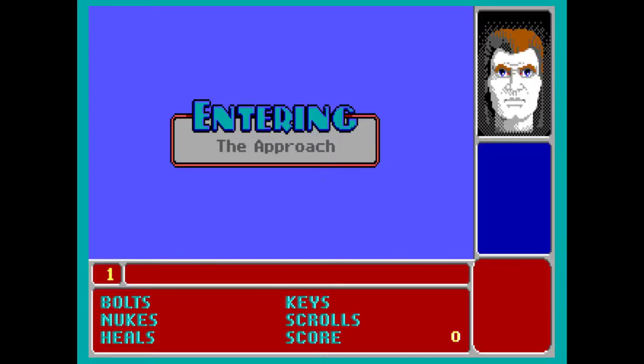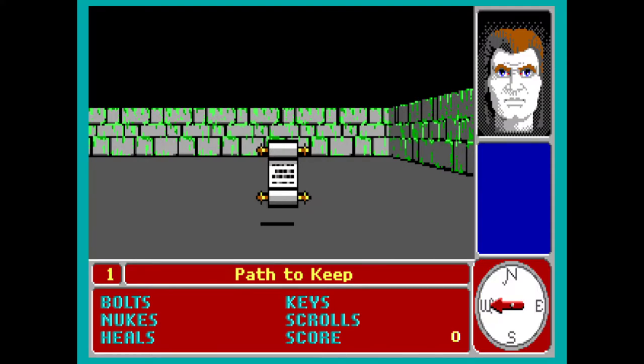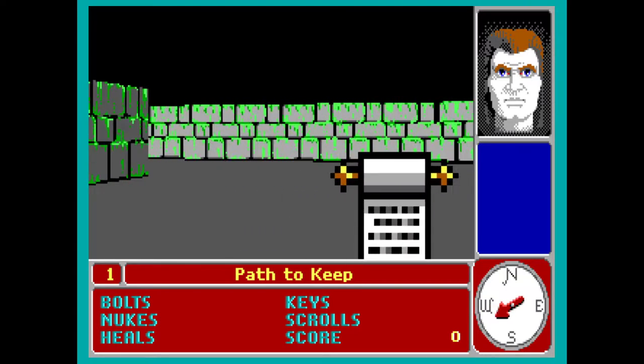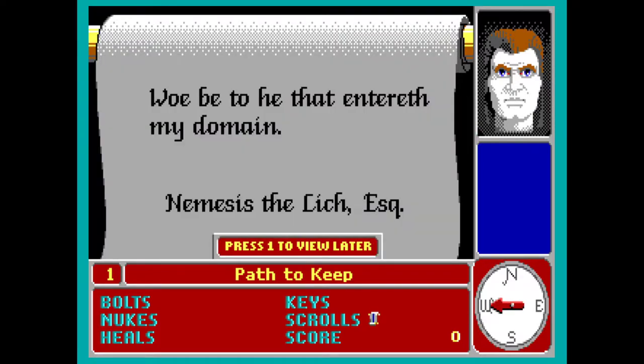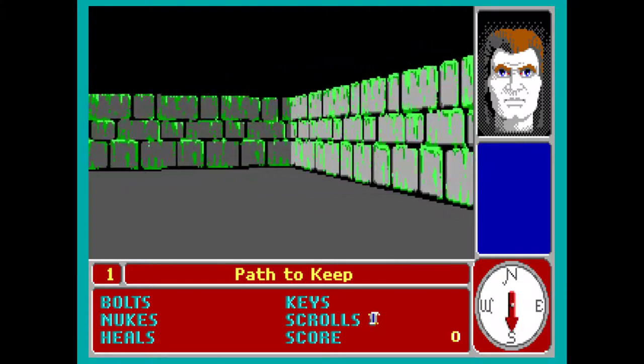Let's start the game, because nobody wants to hear me talk without seeing the action. So yeah, controls — I have to walk with arrows. Okay, I got it. Some in-game text: 'Woe be to he that enters my domain — Nemesis Village.' I don't care.